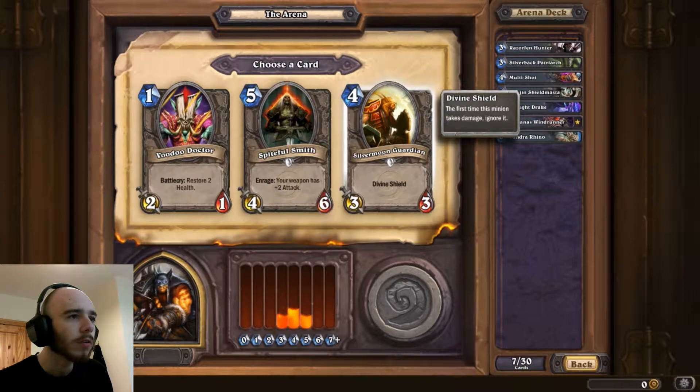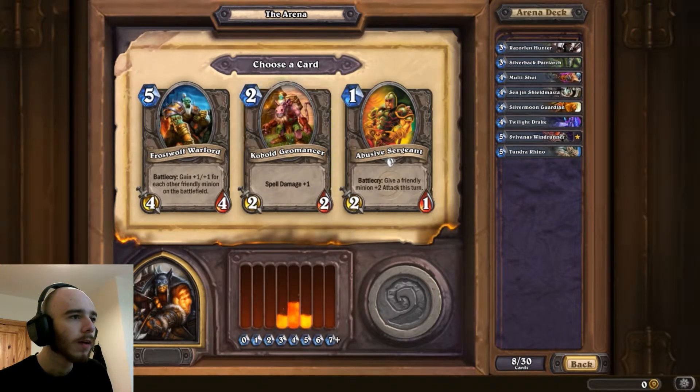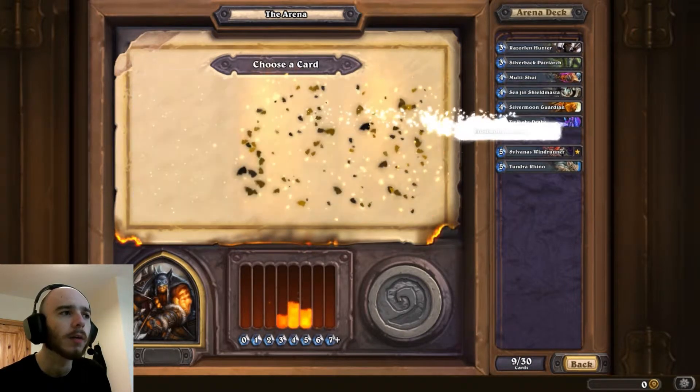And a 3 with a Divine Shield. Game gives plus 1, plus 1 for each other friendly minion on the battlefield. That's a good one because Hunters tend to have a lot of minions out.